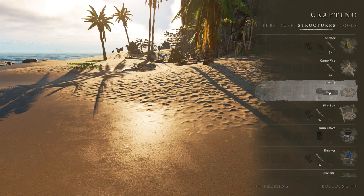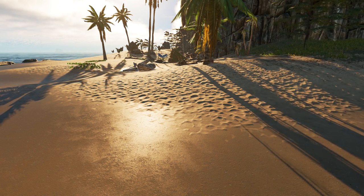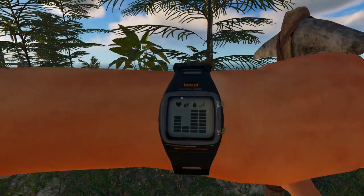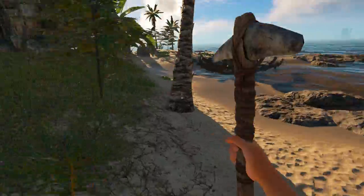Alright so the next thing we're going to have to make is the fire pit. Now we've got the fire, we just need the rocks. Let's get our trusty pickaxe and let's get some rocks. I think I have some rocks back at base. Oh by the way, my health is not doing too good because I got bit by a snake earlier.